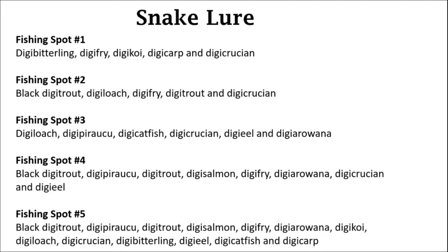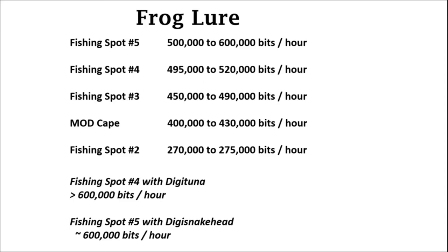For frog lure, spots number four and five are the highest, followed by spot number three, Mod Cape, and fishing spot number two. However, there's a caveat: if you have Mega Cyberdramon recruited and you give it Digi Tuna or Digi Snakehead as it requests, it will add those fish into spots number four and five. With spot number four it will have Digi Tuna, and when you do that it actually gives you the most money possible. If you don't have Mega Cyberdramon recruited yet, spots four and five are still really good fishing spots.